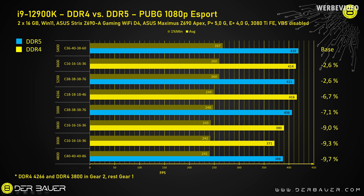Testing PUBG at 1080p with eSports settings shows a clear winner: the 5400 C36 DDR5 kit dominates both minimum and average FPS. Comparing it with the slower DDR4 and DDR5 kits, the benefit is about plus 10 percent.